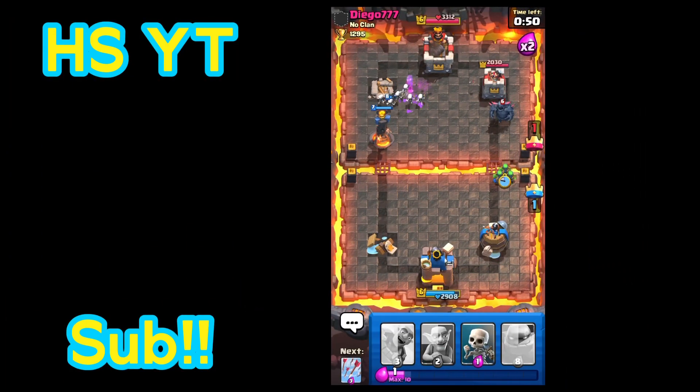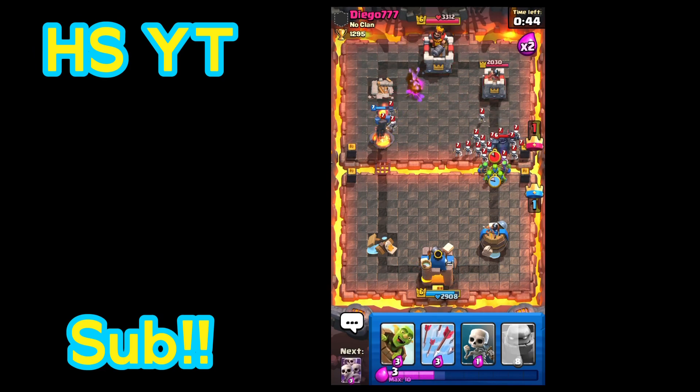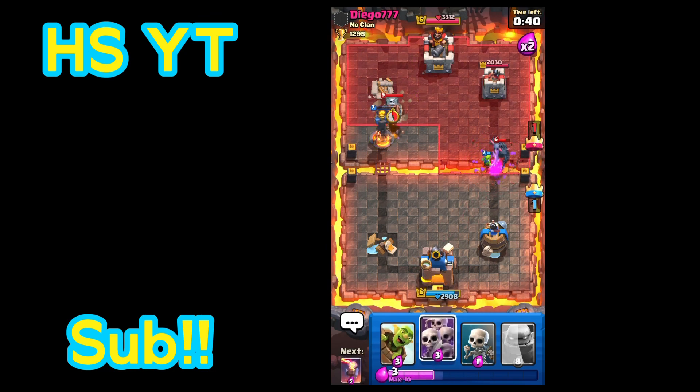Oh my god, they just placed a P.E.K.K.A. So basically what I'm going to do right now, I'm going to card shuffle until I get a skeleton army. But right now I have to pray. I have the skeleton army — use arrows, kill the skeleton army.